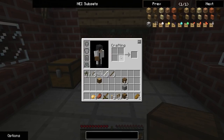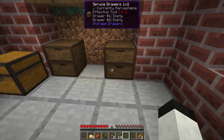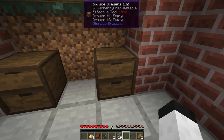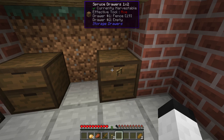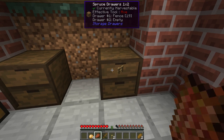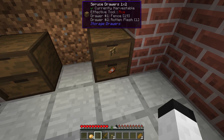I suppose we could put the little workbench-type thing over here. That's it — you can only put one item per drawer?